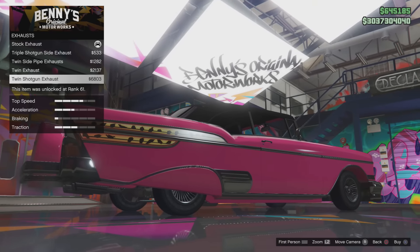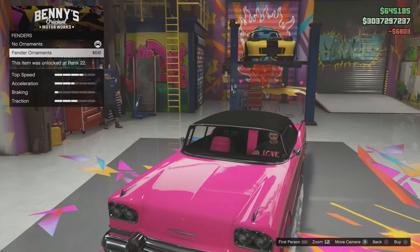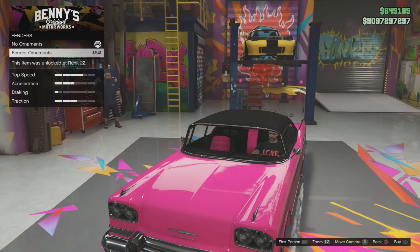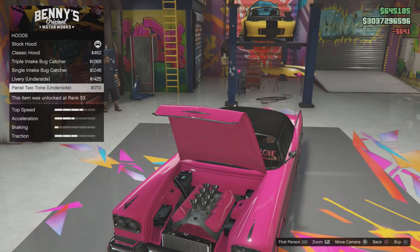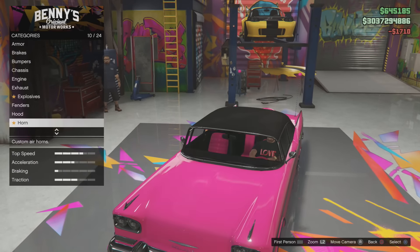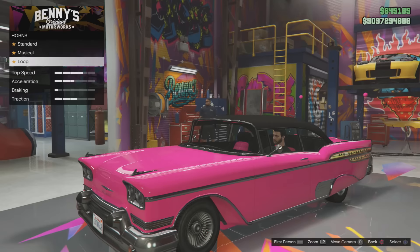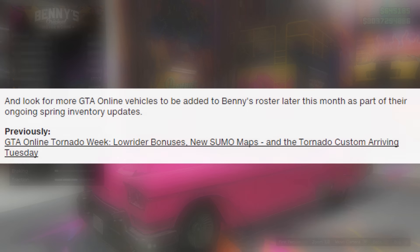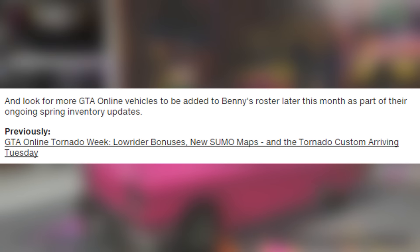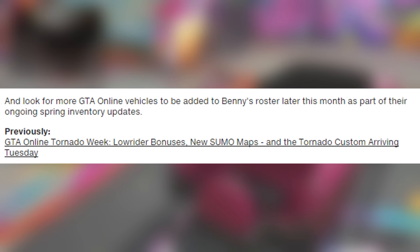These predictions follow up that the next vehicle — the minivan — is going to be introduced next week, Tuesday the 12th of April, and then we're going to get the Sabre GT on the 19th of April, the week after that. Next week we should also be seeing the adversary mode 'Inch by Inch.' Rockstar Games confirmed at the bottom of their Newswire that we should expect some more additions to Benny's Original Motorworks this month, which pretty much confirms these dates are extremely likely — and we should be seeing another vehicle and possibly an adversary mode added into GTA Online next week.